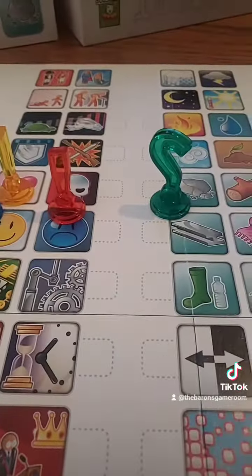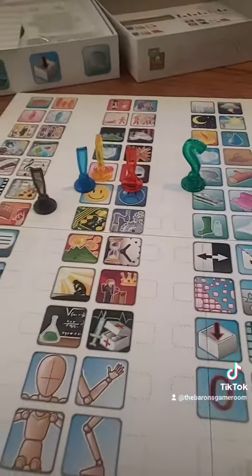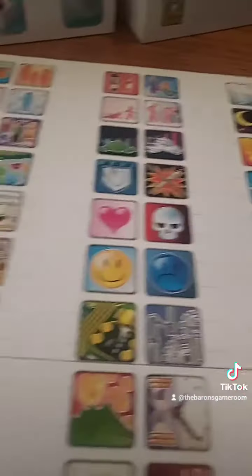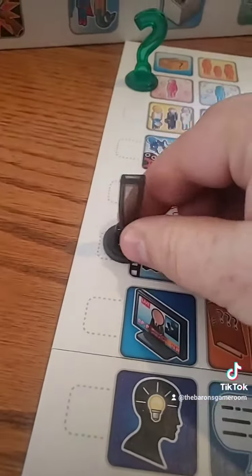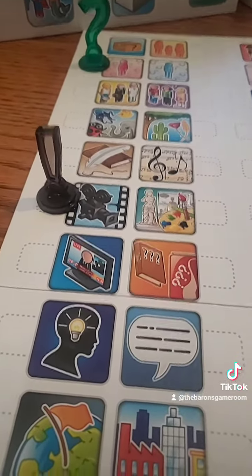The last thing to talk about are these markers. You can use them to break down words or break down different ideas of the same clue. Maybe you're trying to get people to guess a certain actress — you can put this here to show that the main idea is a woman, but drop this here to show that the clues you're giving are about a certain movie that she's in that you all know.